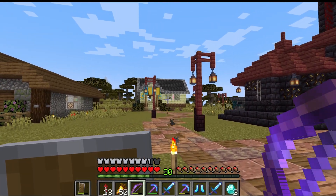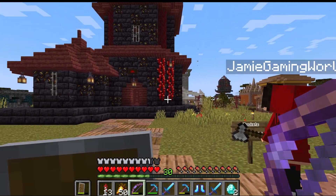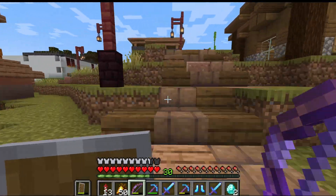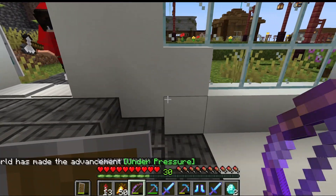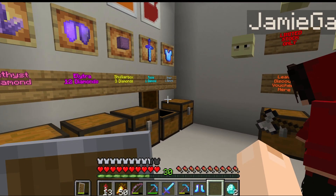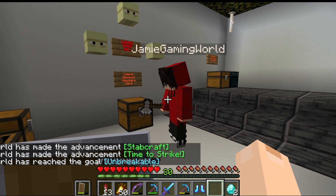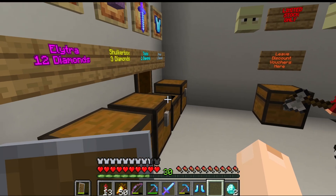Showing him where we've got the rocket shop and we've got the bookshop over here. Some of the useful ones in the beginning to get started with. Obviously I want him to spend the diamonds I just gave him in my shop. I think it's a good place for him to get started here with some tools and some armor as well.